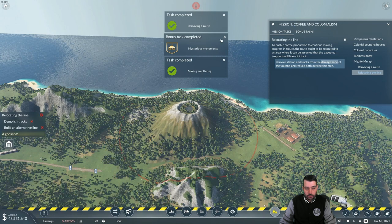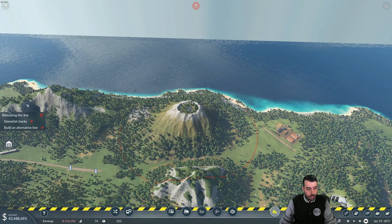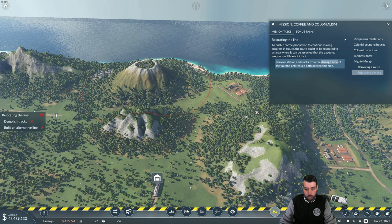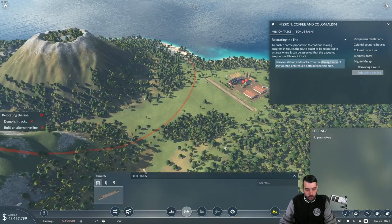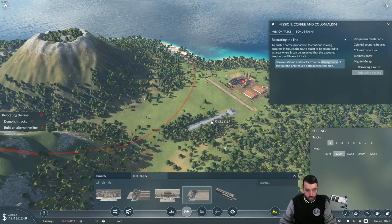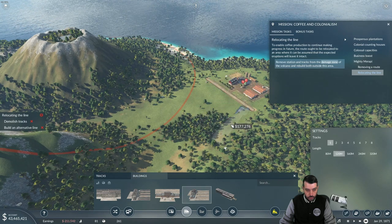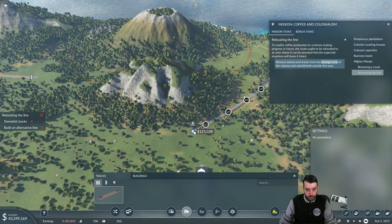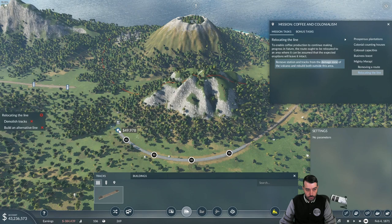Beat the bonus task as well. And we've got to relocate the line. So basically we just got to rebuild it — that's what it's asking us to do. Let's go ahead and get to the train section — build a cargo terminus station outside of the highlighted area of course. Then we'll just bring the tracks to where they need to go. There we go.